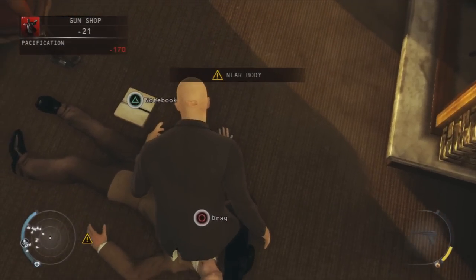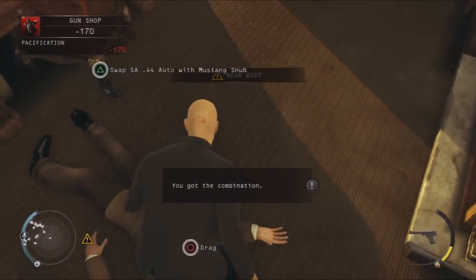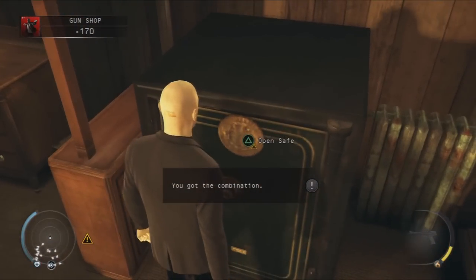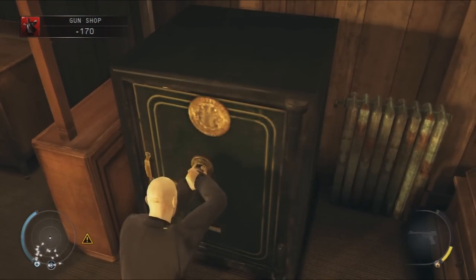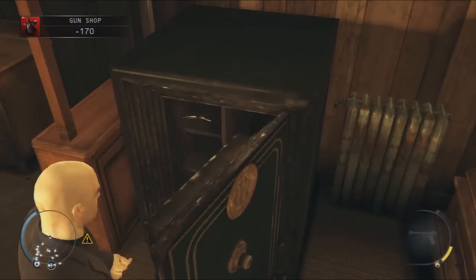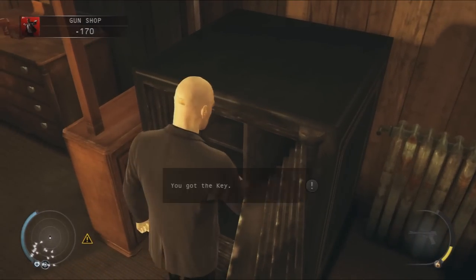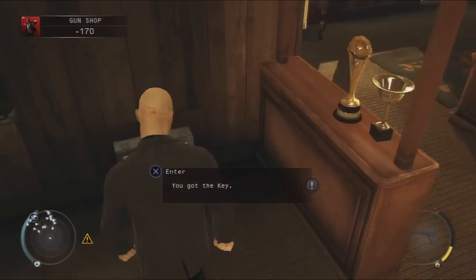There is a notebook on the floor. You want to grab the notebook and that gives you the combination to the safe. You want to walk over to the safe and open it with the combination you just got from the book. Inside the safe are the keys — that's all he has in the safe. Grab the key and then go back to your silver ballers.